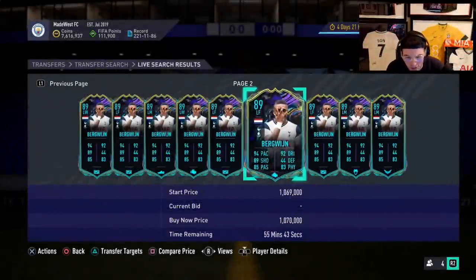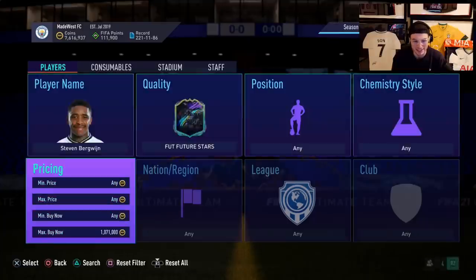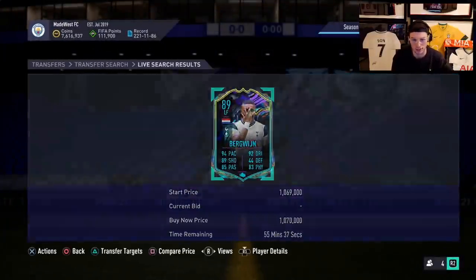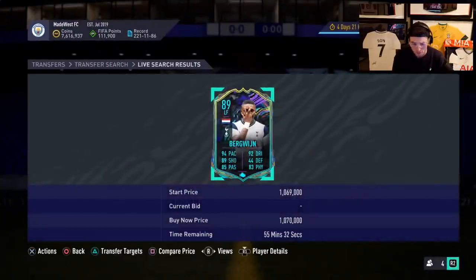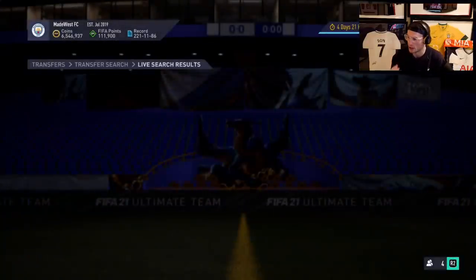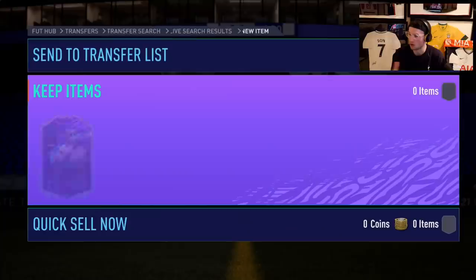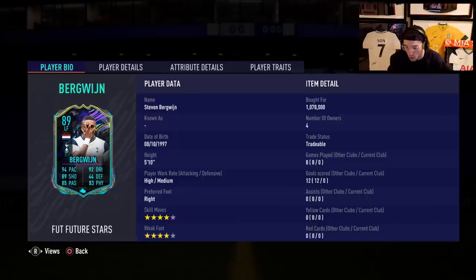Welcome back to another video. Today we're checking out Steven Bergwijn's Future Stars card. He reminds me of Lautaro Martinez in the way that he has incredible stats, but the question is how good is he in game - does he really play to what the stats say? He's a lot of coins at 1.07 million, so we're going to have to evaluate how good this guy really is.